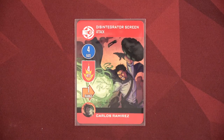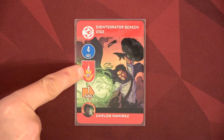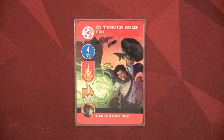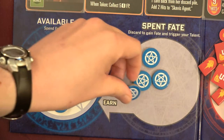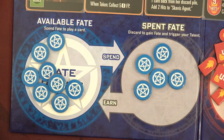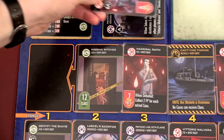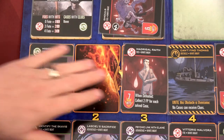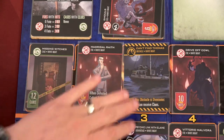We might not be able to place any clues yet, but we can take out a ghoul here. This is going to cost four fate points and we're doing four hits at range one with our disintegrator screen. Those four will take out this ghoul — that is one enemy down. Still need to get rid of that obstacle though, and it's at range three.